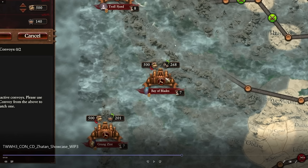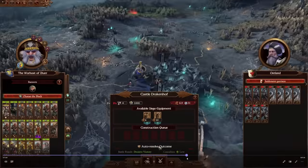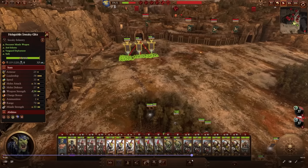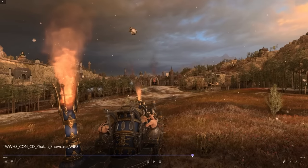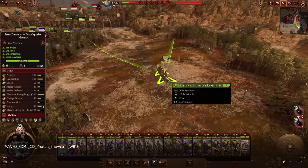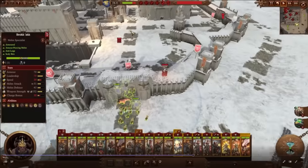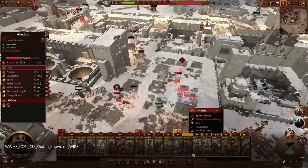We have the Sneaky Gits — we've already seen those guys. But the Iron Demon Dreadquake Mortar comes in at 100 armor, 60 speed, and 196 missile strength at 380 range. It has a special attack mode as well. And we can also see the Deathstreaker Rocket Launcher.